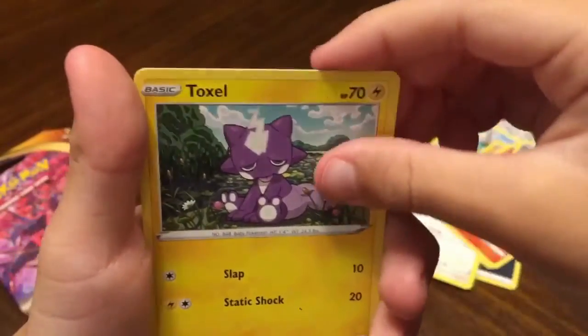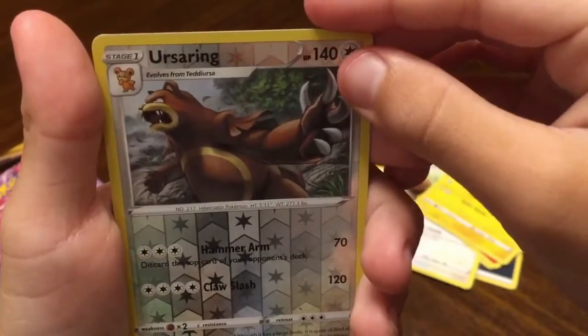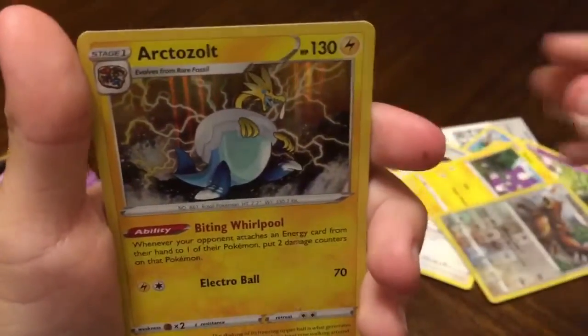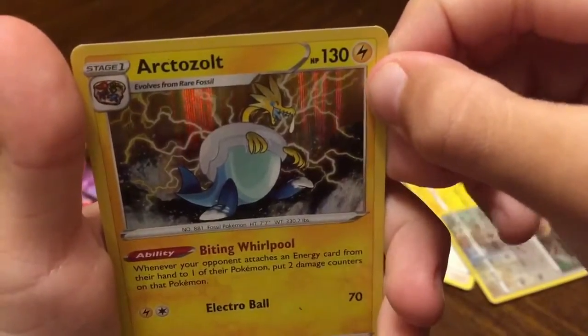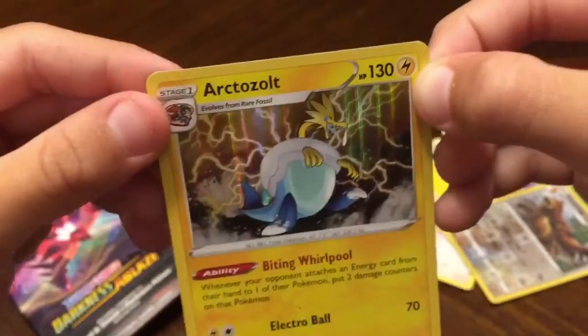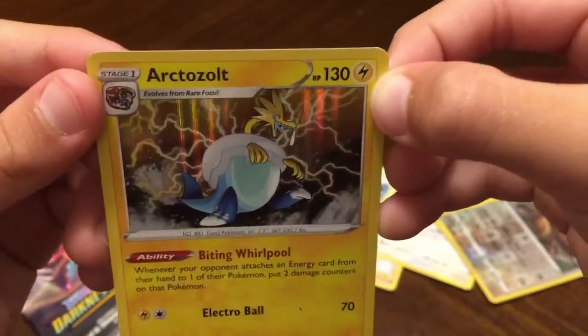Toxel. A reverse Arctovish. And Arctovish — Arctovish evolves from Rare Fossil.